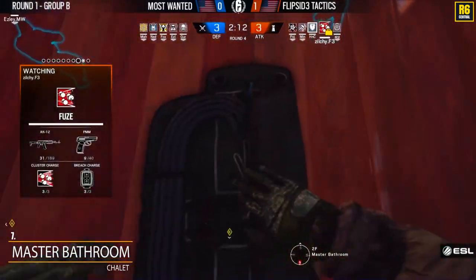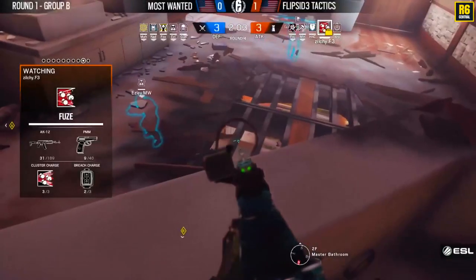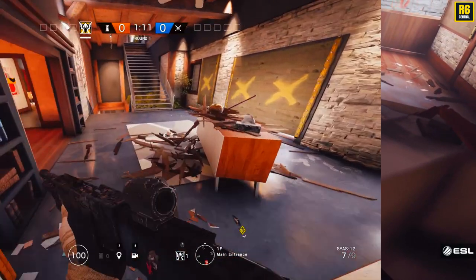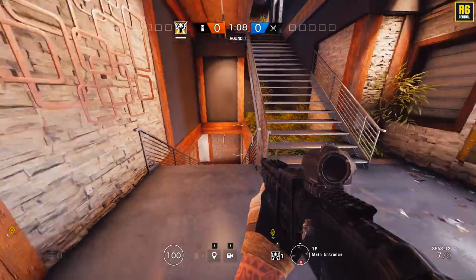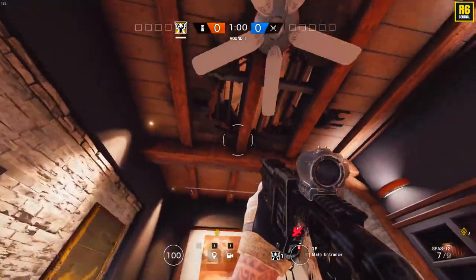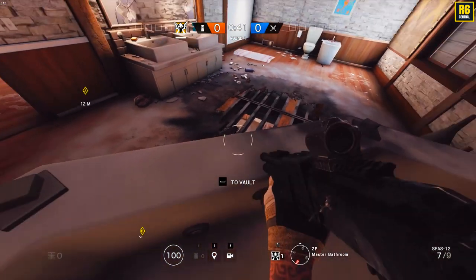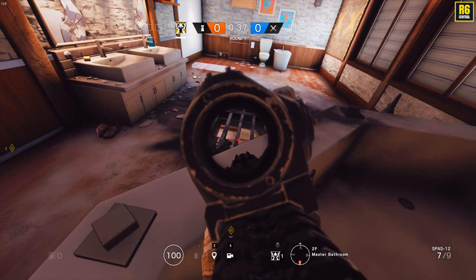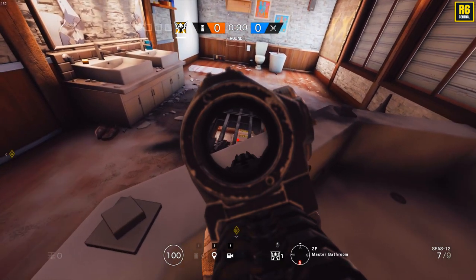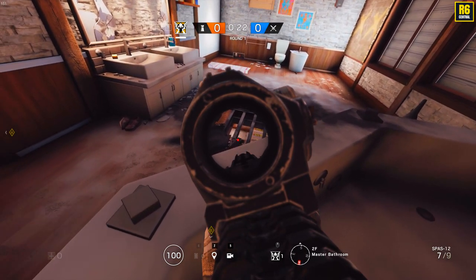Defenders will try to waste as much time as possible upstairs, baiting out utility from the attackers. There was a C4 thrown up from the kitchen onto the floor of the master bedroom that just barely missed. The stairs on Chalet are very important for rotation, so keeping an eye on them is critical. Fuse opens up the floor right above the stairs, and the best position is right up in the bathtub — almost all of your body is protected and you get an excellent view down the stairs to catch anyone rotating from basement or coming down.